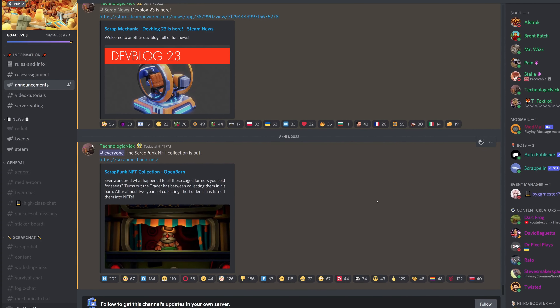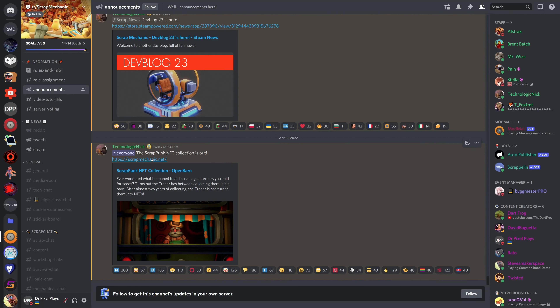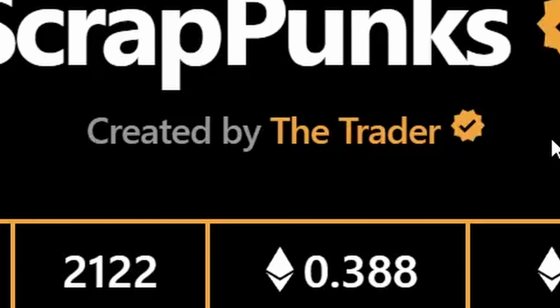Guys, we finally got another update from Axelot. And this new feature is just incredible, man. So let's go on the official website. They released actual scrappunks, which are handcrafted by the trader.